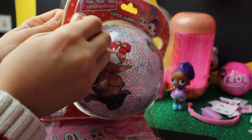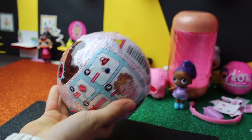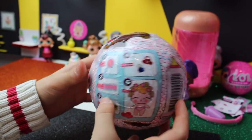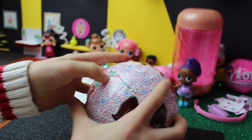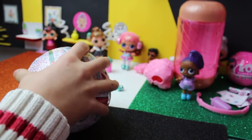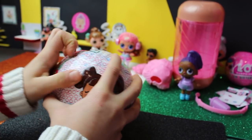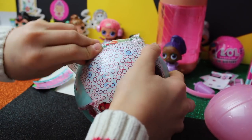Now guys I want to open the LOL Surprise Little Sisters, but it looks like it's not normal - it's more bigger than the original one because that's not original. The LOL Surprise Little Sisters are so big - do I have a dream or what? Why is it so big? The layer is the same here. Let's carry on opening the first layer - and this is the last layer, it's hard to open because it's not original.